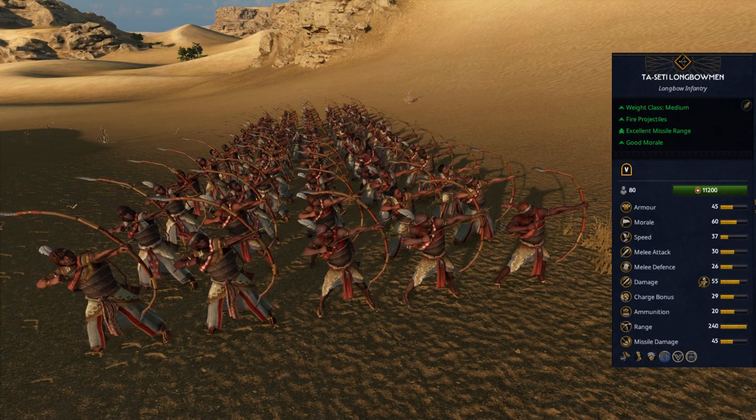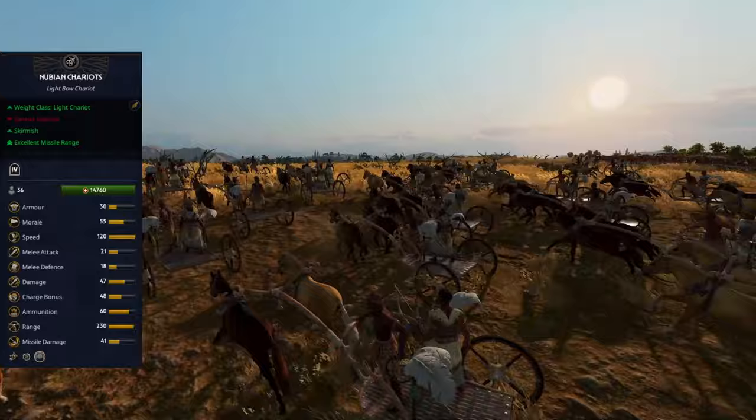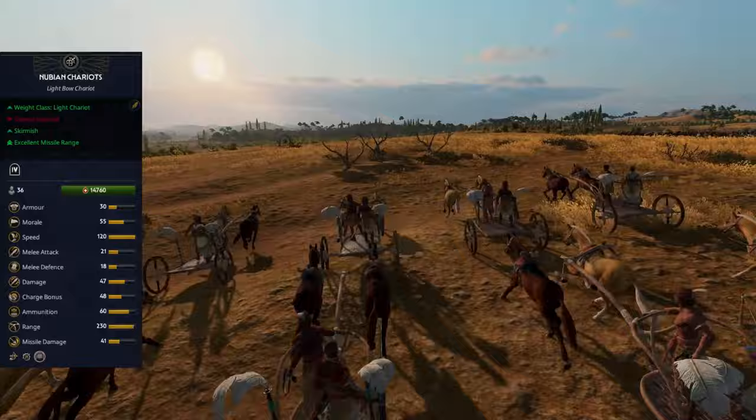In theory they can fight chariots with their own spear, but I would recommend protecting them with your spear infantry instead. Nubian Chariots are made for long-range skirmishing — keep a safe distance and only charge very weak targets because their charge bonus is rather small. I would use them for deleting routed enemies, as they are a very light and fast chariot that can go through any terrain quite easily.